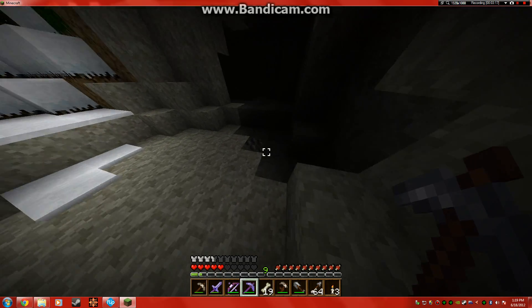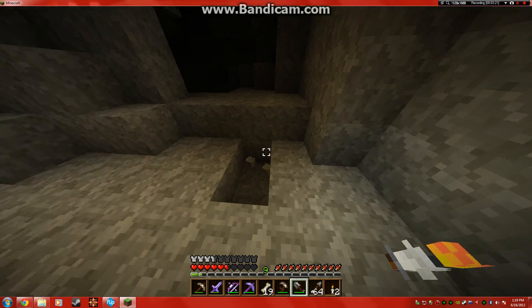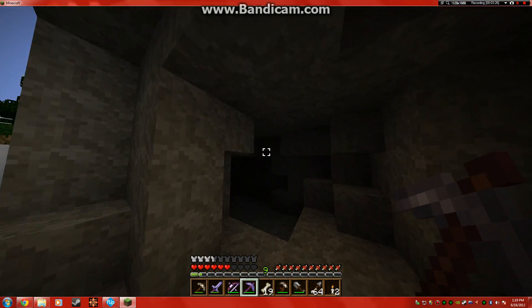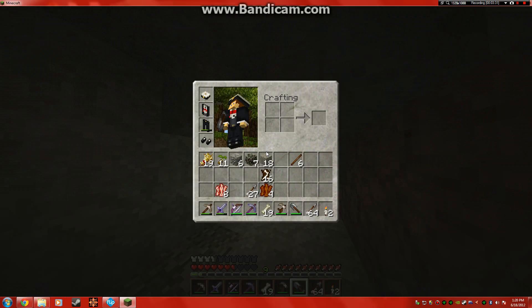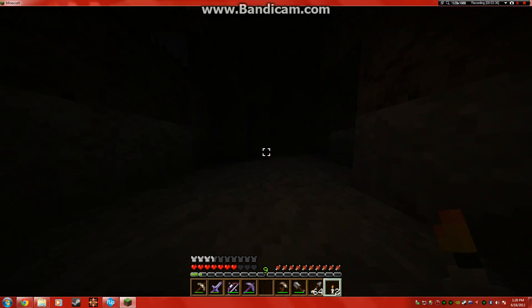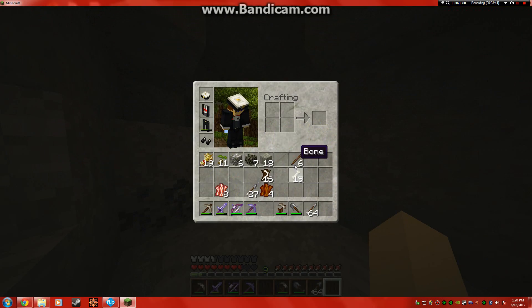This mines super duper quick. Don't have to worry about making another pickaxe — we're gonna make a diamond one. Pack a punch, sort of like Black Ops: when you pack a punch something, it gets better. That's what I'm talking about. Lava! Oh, did I bring my bucket? No, I need that! I'll mark this cave — mark it with a tower of stone.